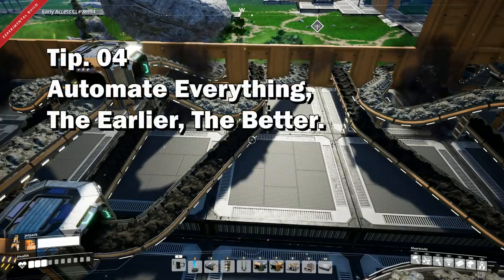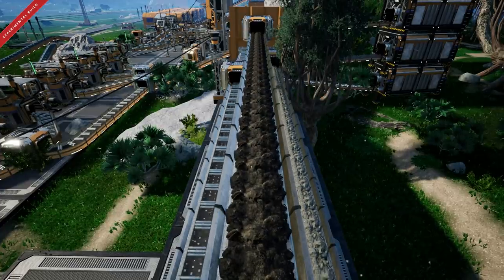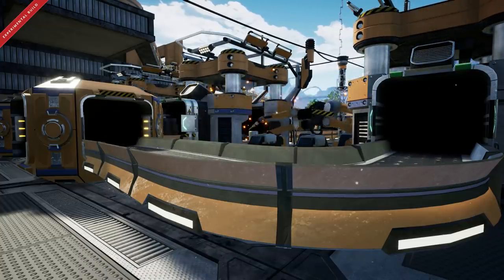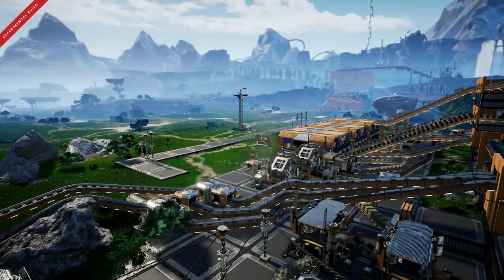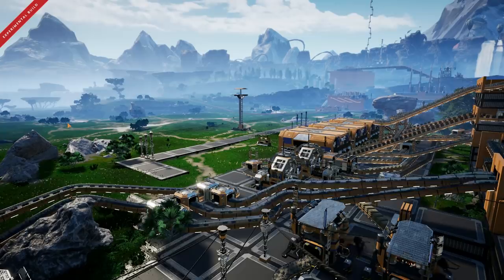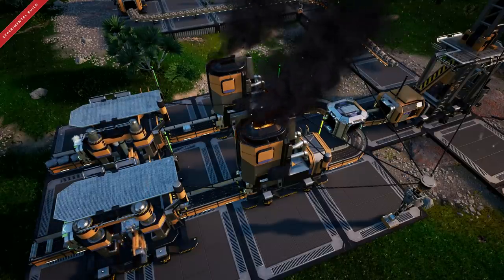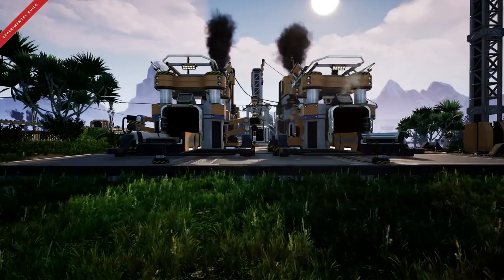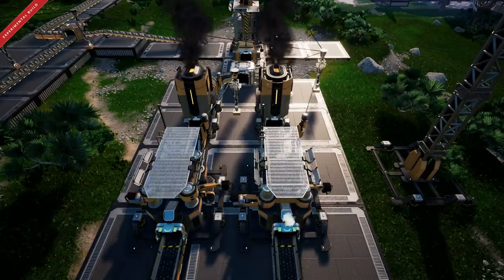Tip number four: you want to automate everything. For the first few tiers it's not entirely necessary — you can do it all manually — but the sooner you get started the better, because late game you're going to need to produce huge amounts of materials. The three things I'd recommend starting to automate are concrete (just a miner and a constructor), iron rods, and iron plates — both requiring just an iron ore miner, a smelter, and then a constructor. Really simple, but they're going to be what you need to really develop your build.